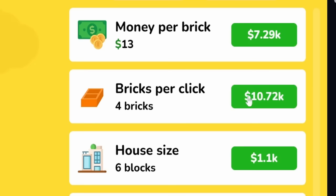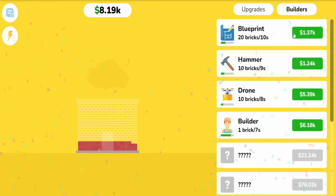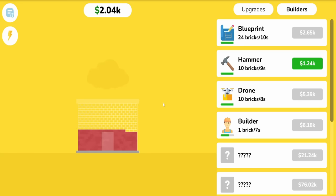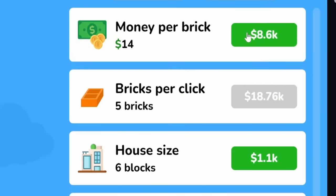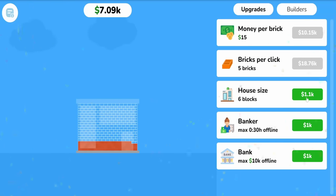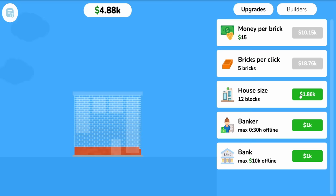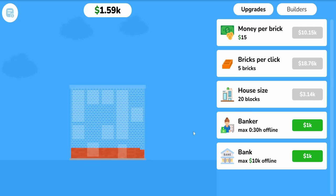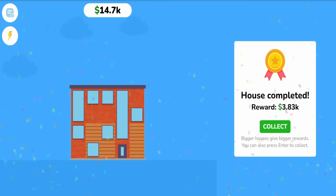Let's have that happen a few more times by getting the bricks up to five per click — now we're really blazing through this. We can blaze through it more by giving the blueprint as many upgrades as we can, since that has the most bricks per thing at this point. 25 bricks every 10 seconds seems like a good place to be. Now the hammer can put down 20 bricks in its time, and the money per brick rate is $15. This seems like a good time to increase the house size — nine blocks, then 12, 16, 20 blocks. This is looking like a proper apartment complex. The reward is almost $4,000.